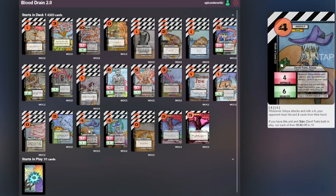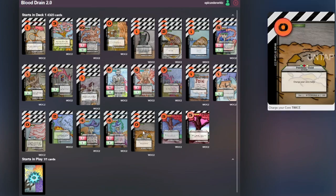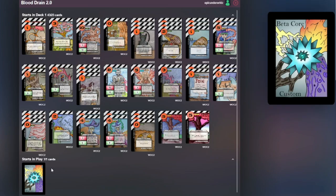Then we have the Devil Twins, Zion and Sonya. If these guys are comboed they can basically set their health to 10, which is powerful, and they just have decent abilities in general for four costs. Three Precious Golds — they're the Black Lotus of Wrath of Cores. And then the Beta Core of course.